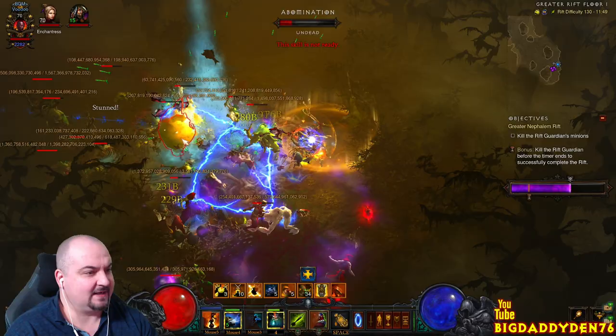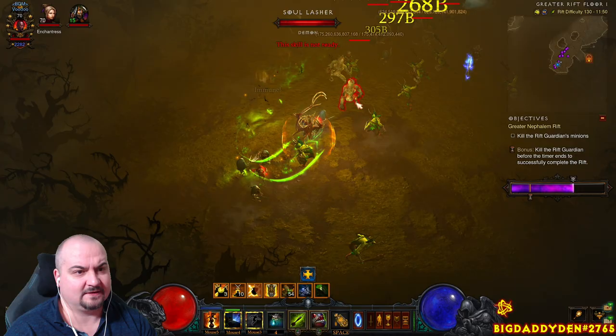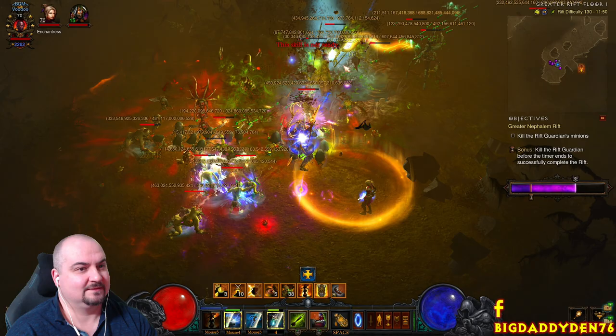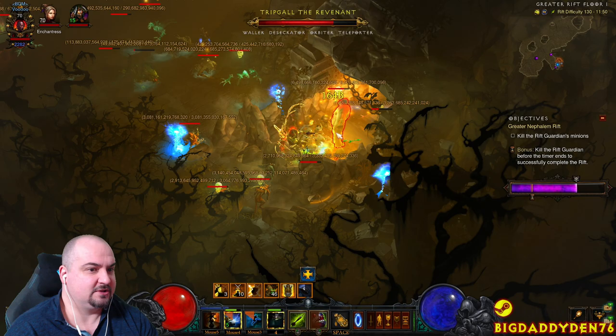Because of the way the mechanics work, you need to have ancient gear to make this work. We'll go over the Legacy of Nightmares set bonuses in a moment. You can also do the LON variation where you put the gem into the amulet or ring to proc the bonus, but that version means you won't have Stricken to kill the Rift Guardian, so you'd have to fish for a guardian that has tons of adds. This version adds Stricken as the third gem — it makes it a lot easier.